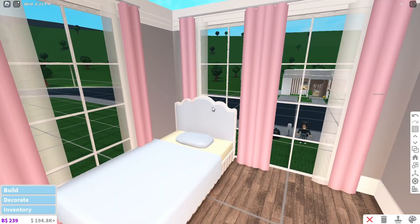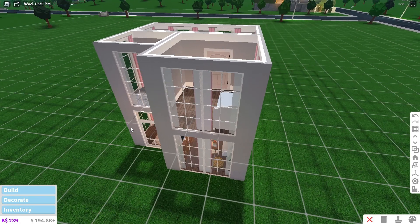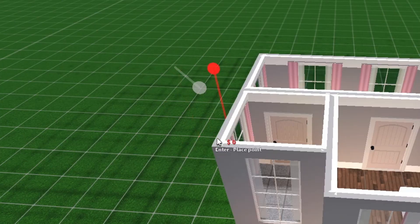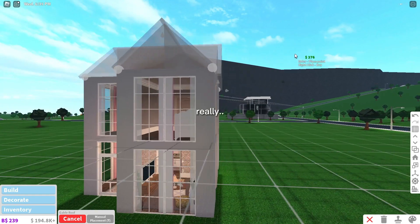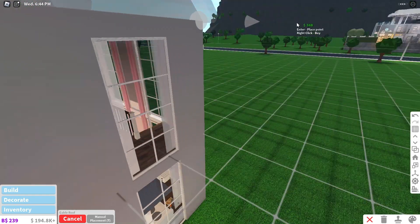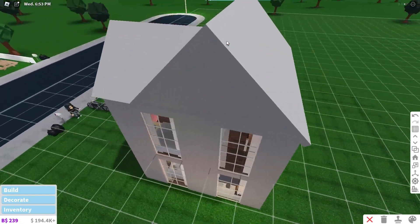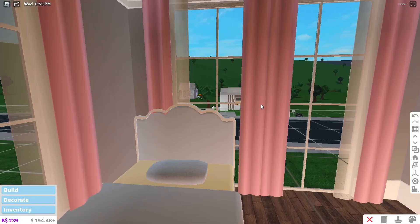First I'm gonna add a roof because I cannot deal with this lighting. Let's do a cable roof. Oh no — that doesn't look really that bad. It looks a little bit weird, but for now we're just gonna leave it like this, guys. It's okay.